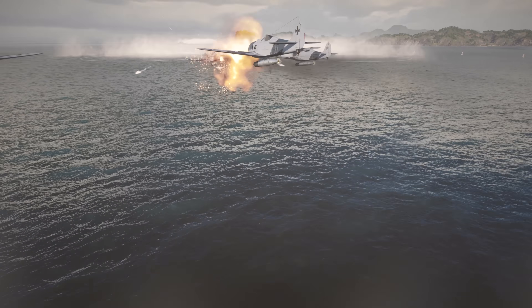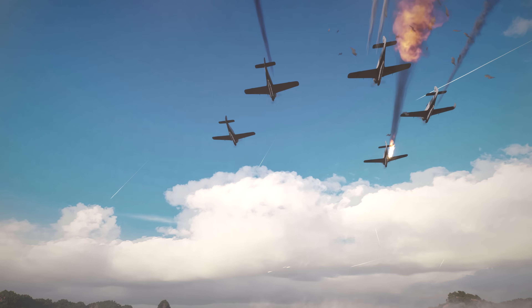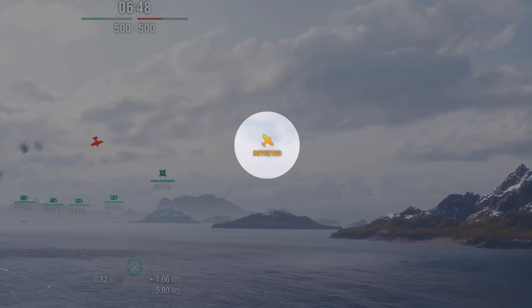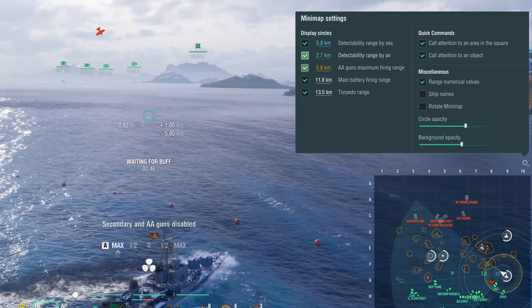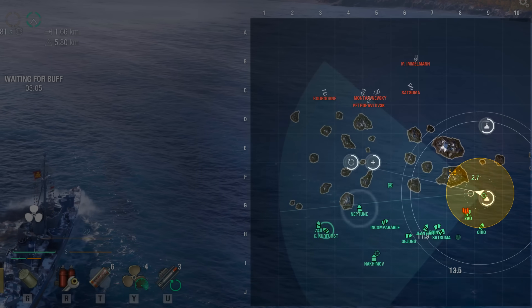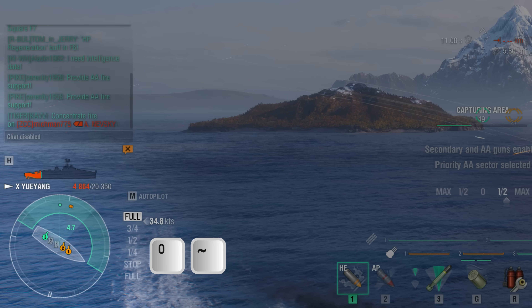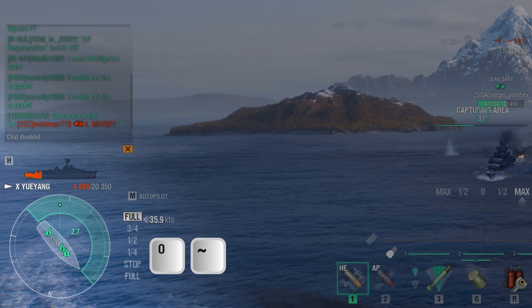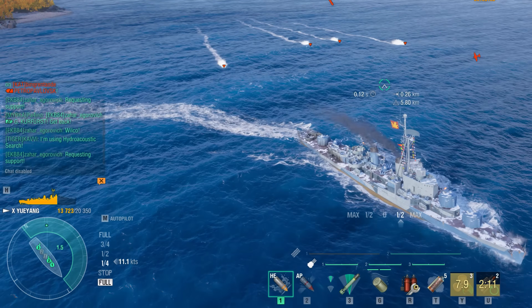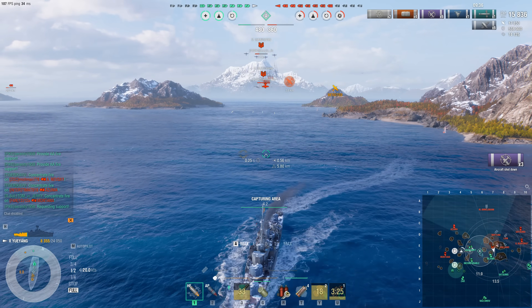When helming destroyers, disable your AA defenses using the P button — it'll make it harder for enemy aircraft carriers to spot you. Also, make sure to enable the aircraft spotting areas and operating range of your AA defenses on the minimap. If there's no way to avoid fighting enemy aviation, activate a priority AA sector by pressing O or the Tilt button. It's important to wisely choose which side to enhance, and always take evasive actions so it'll be harder for aircraft to hit you.